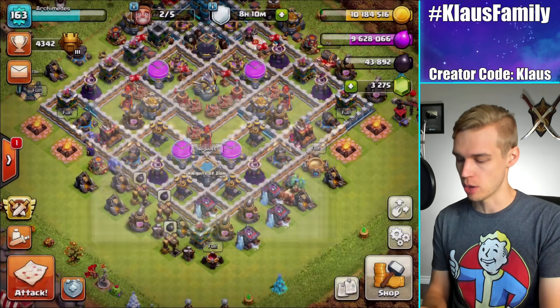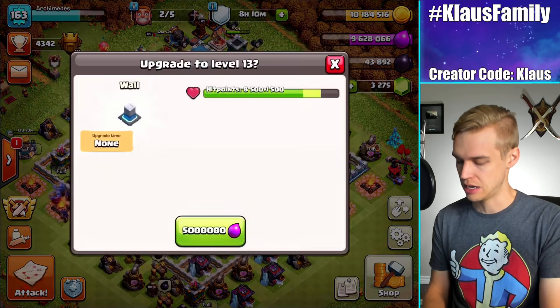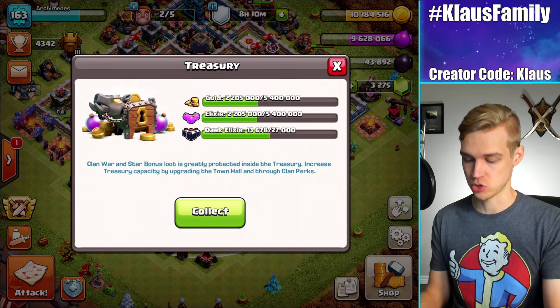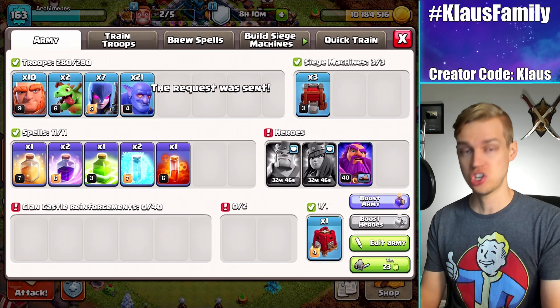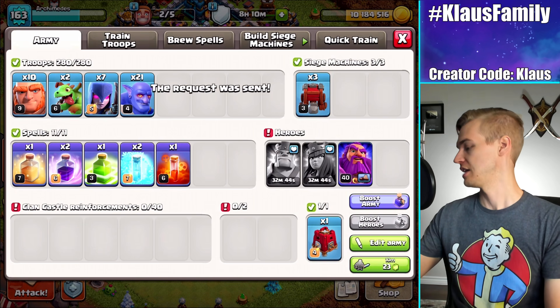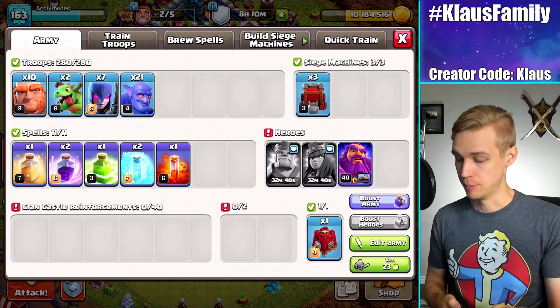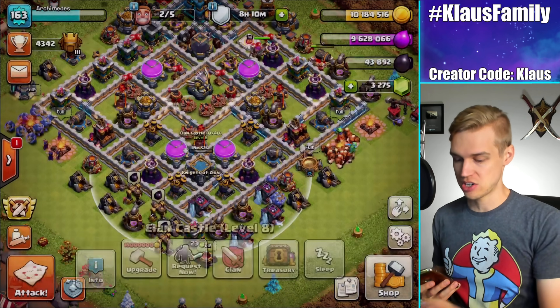With the loot bonus, that was a lot of loot. I got some star bonus as well. If you take a gander at my treasury, got a lot of loot in the treasury. So we're in pretty good shape. I'm going to donate some CC troops to myself real quick. Make sure that I'm on the right Wi-Fi and all that. But we're in great shape.